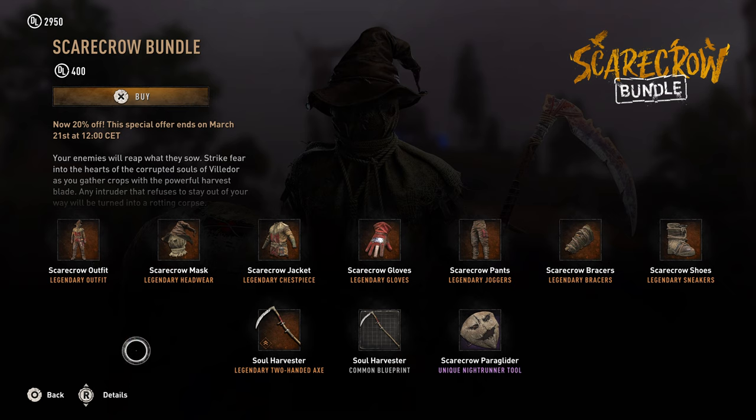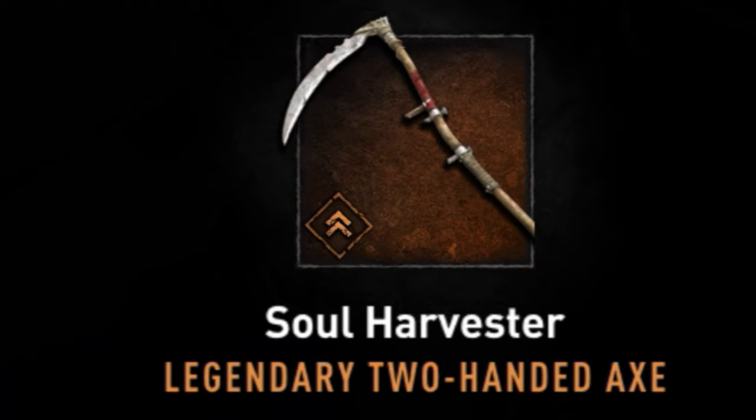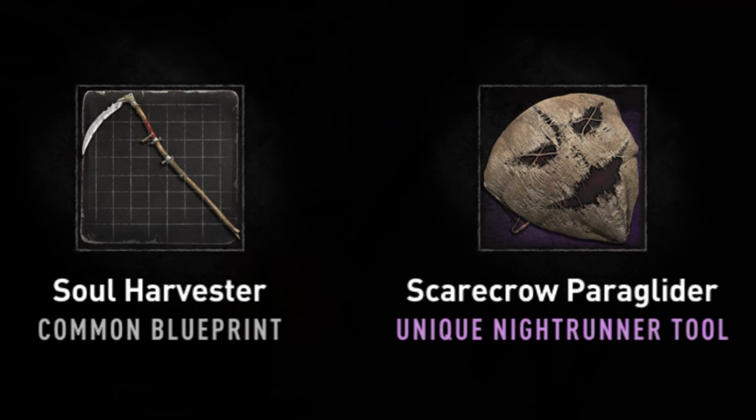Today we have the Scarecrow bundle. This bundle costs about 500 Dying Light points and it gives you the Scarecrow outfit along with a whole gear set, a weapon called the Soul Harvester which is a two-handed bladed axe — or a scythe if you want to get more specific — and of course along with its blueprint and a paraglider.